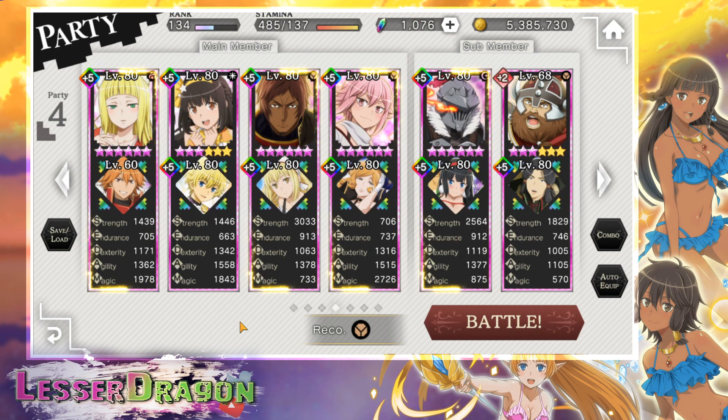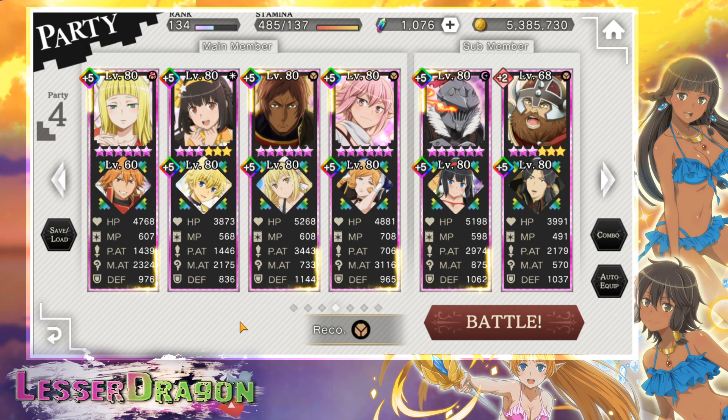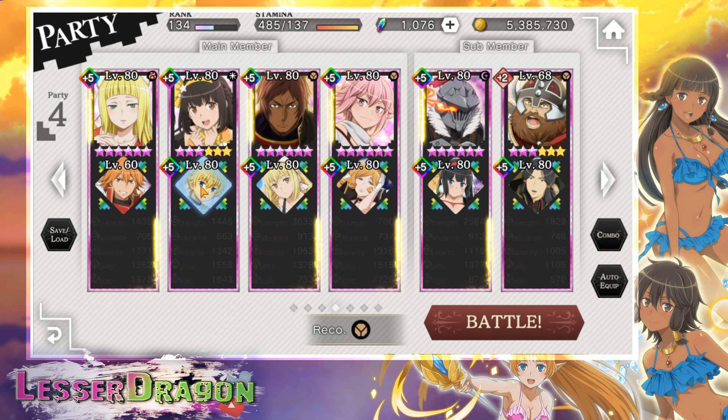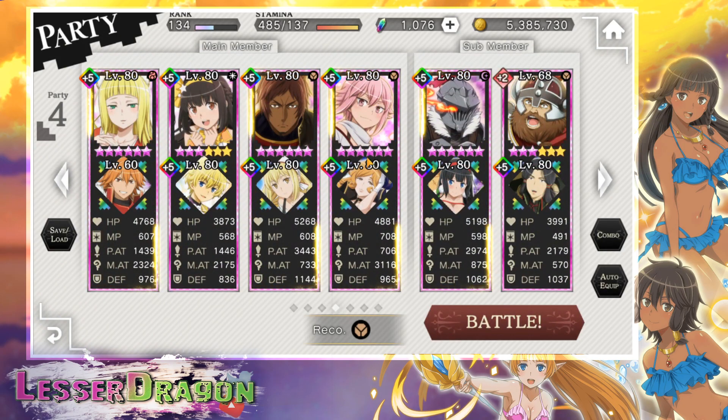Going over the team: Haruhime for the SA gauge charge, Aries for the physical resist debuff, Leina for the SA gauge charge, and Finn for the SA gauge charge plus I needed Finn because he gives strength, magic, agility, endurance, and dexterity — all the stats I'm missing.